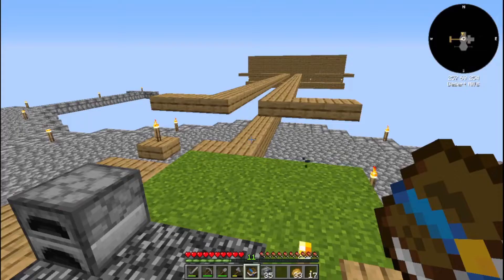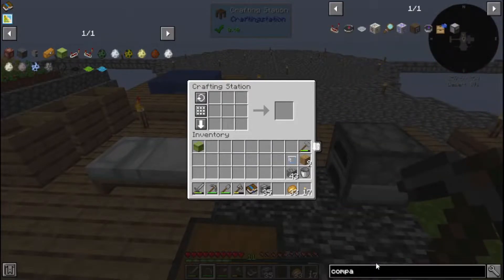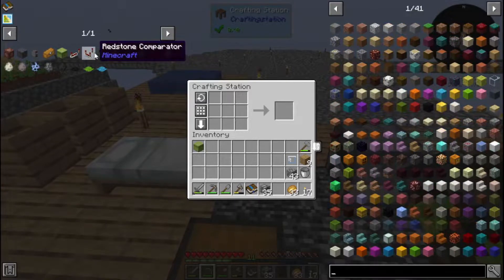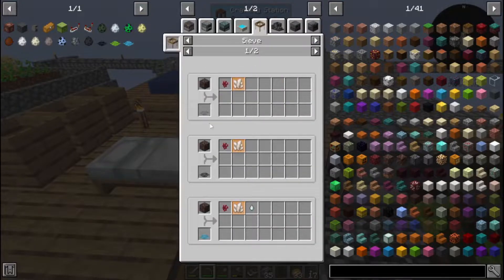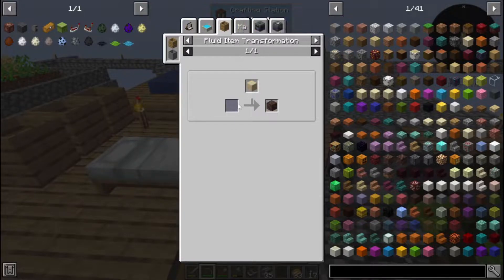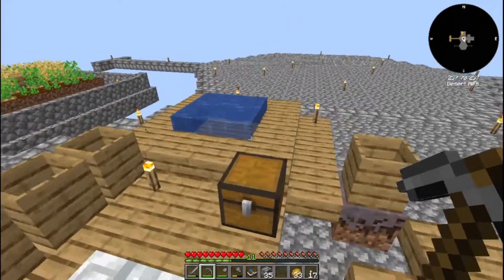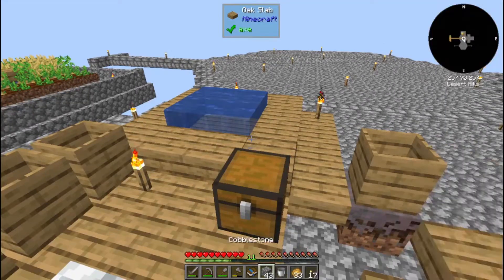Before we can do that, we're going to need a comparator. The comparator requires nether quartz, and that's a little bit of an issue because we need soul sand. It's not an issue to get because it's a 100% drop, but the only way we can really get soul sand is to use witch water to turn sand into soul sand.